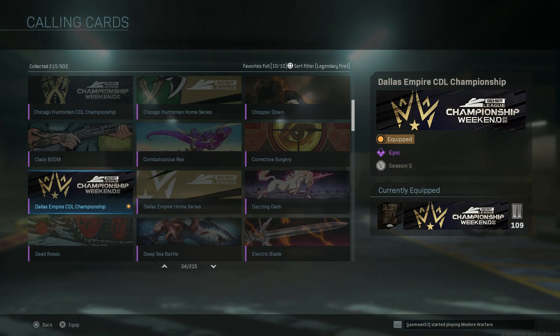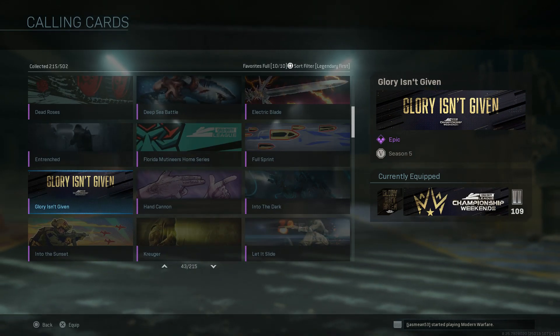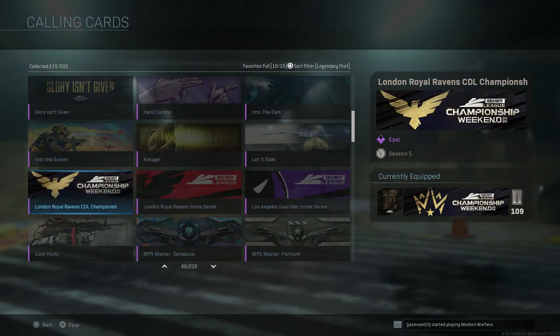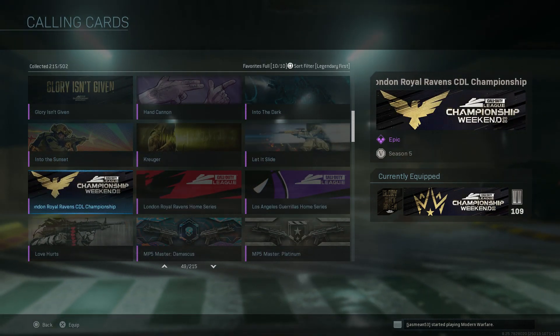Here's the lineup: Phase, Chicago Huntsmen, Dallas Empire - they won, and I wanted them to win so it's dope that they did. And then the Glory Isn't Given one - if your team didn't make the top four, you can just rock the Glory Isn't Given calling card.